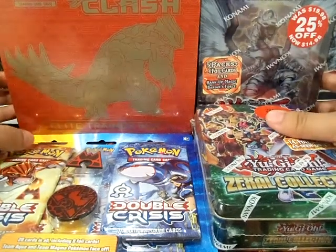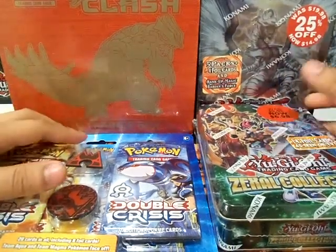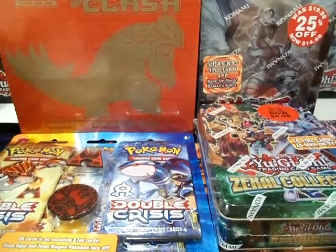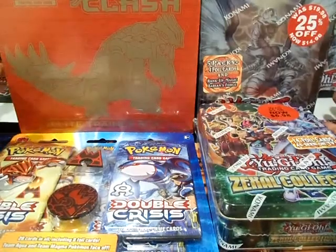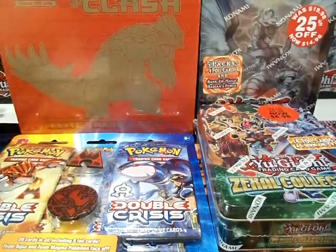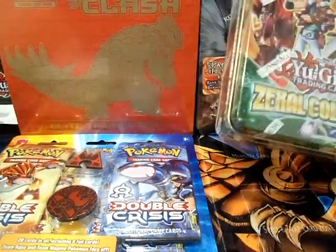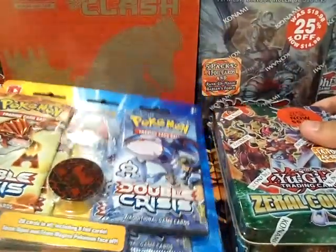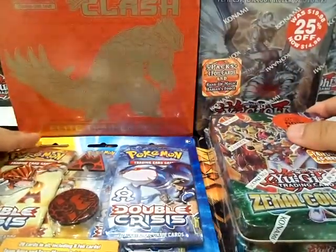Hey guys, what's up? It's Aerial Dragon and welcome back to one of my epic videos. Today I have a Primal Clash — I finally got it — and I found a Tempest Dragon Ruler Storm. It was on sale so I decided to get it. Also with the Zexo Collection and with the Pokemon Double Crisis, which I can't get over, like for real.